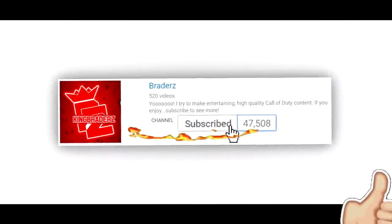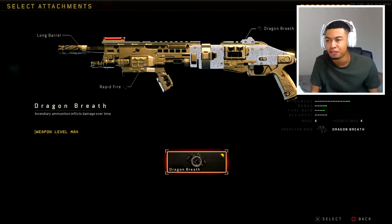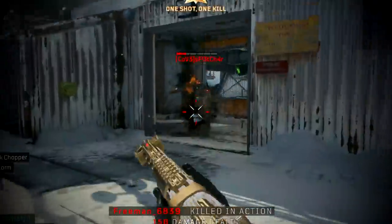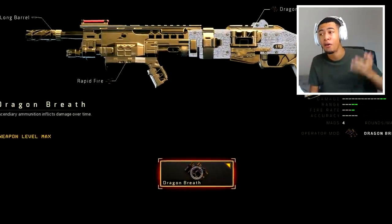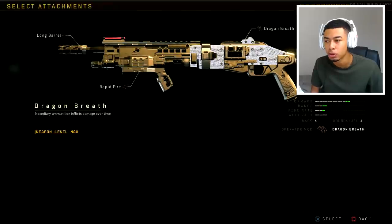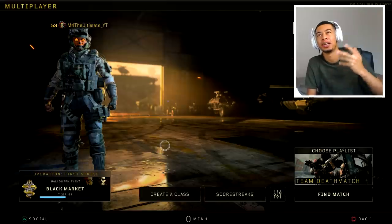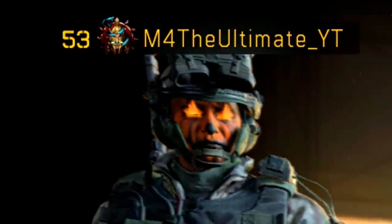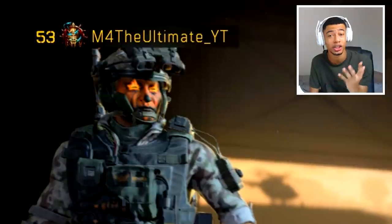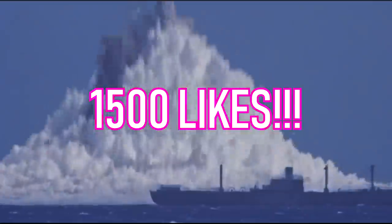Back out here today with some more Black Ops 4, real quick. For some reason I thought, you know what, when I hop on today I'm gonna use the flame shotgun. Yesterday I remembered that this is in the game - I have not actually, I don't think I've run into anyone using this. I'm gonna try it out in this video. The operator mod for the MX9 shotgun - dragons breath incendiary ammunition inflicts damage over time. I don't know how this is gonna go down, or how good shotguns are to be honest.